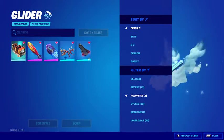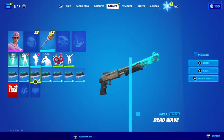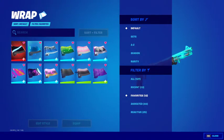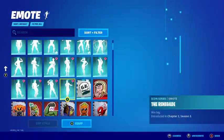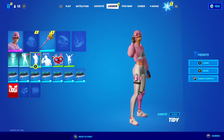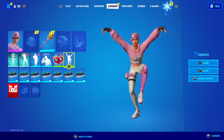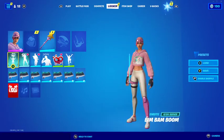For gliders, I try to generally just use the normal one — I can't remember which one but it was like one of these, something like that. For wraps, I generally use this one, but throughout my whole career I've used the black wrap because it's very good. For emotes, I've generally always used this emote, this emote, and this emote — but since they released this new one, which is very very good, and the Bim Bam Boom.